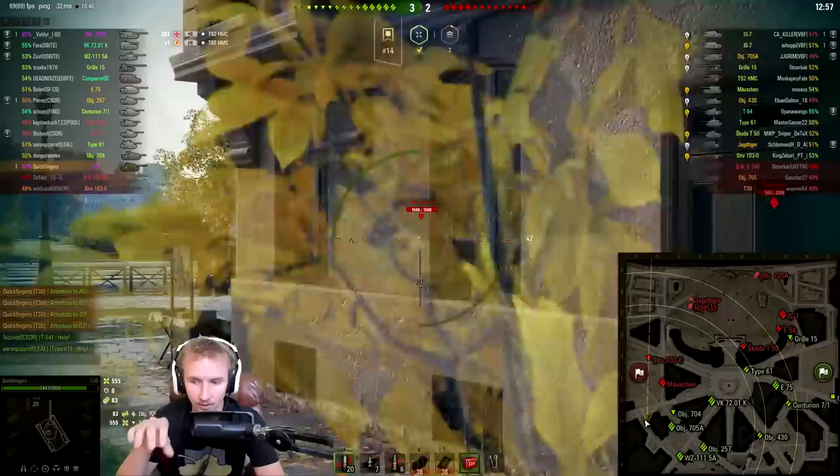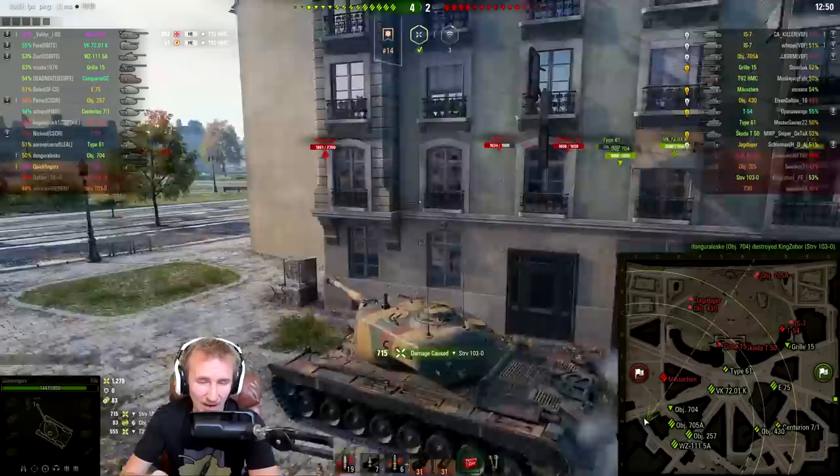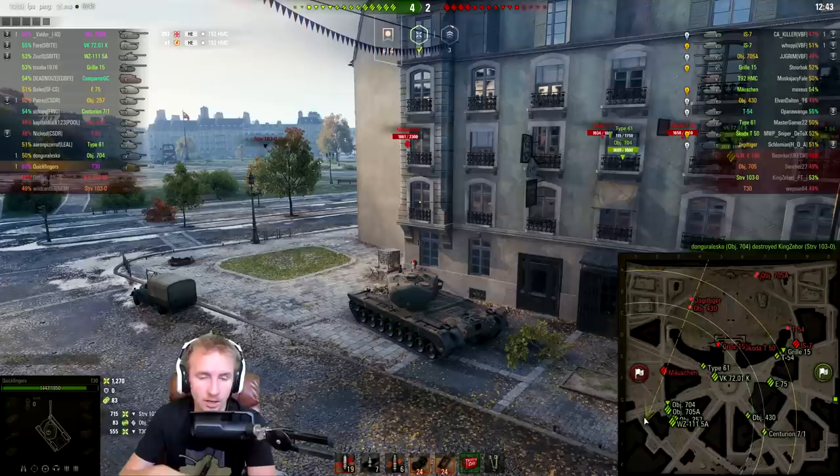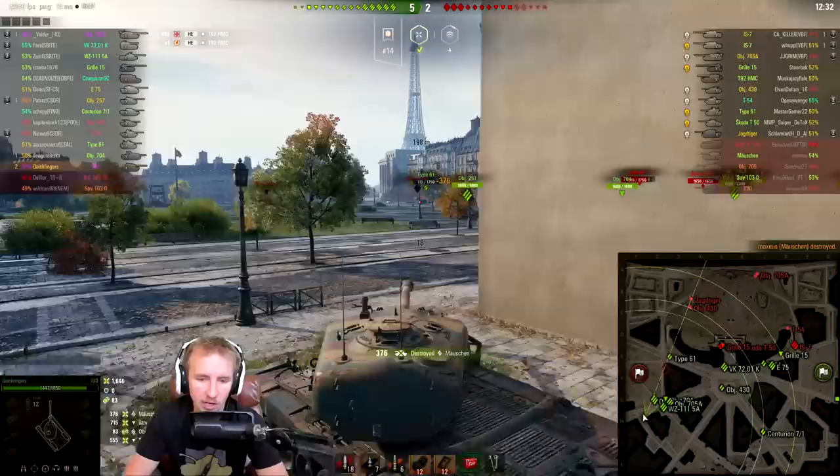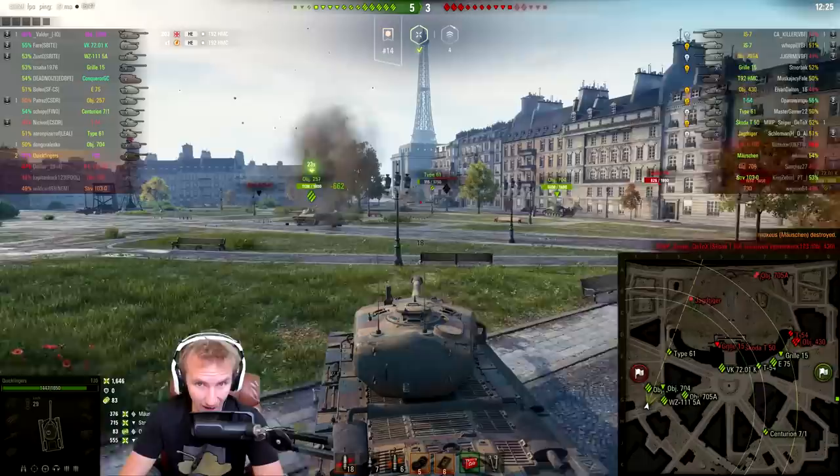We have to be aggressive as well, and when you've got 750 alpha damage it feels rather sweet when you are aggressive. I just have to keep holding down my W key as much as I can without throwing myself in harm's way. I don't want to give the Mäuschen on the enemy team an easy hit into this juicy hull armor. Instead I want to just chill, wait a little bit, use this side armor, go for the lower plate, and shut down the tier 9 German heavy tank.